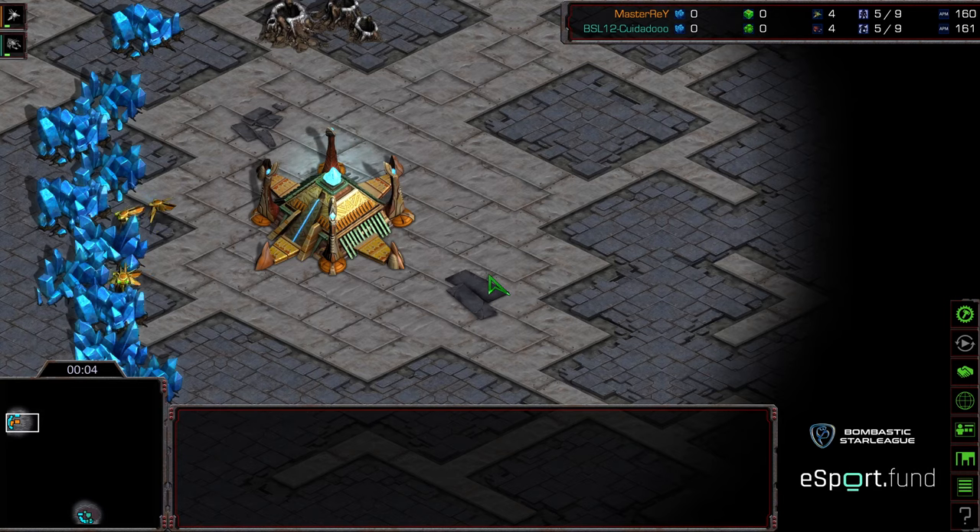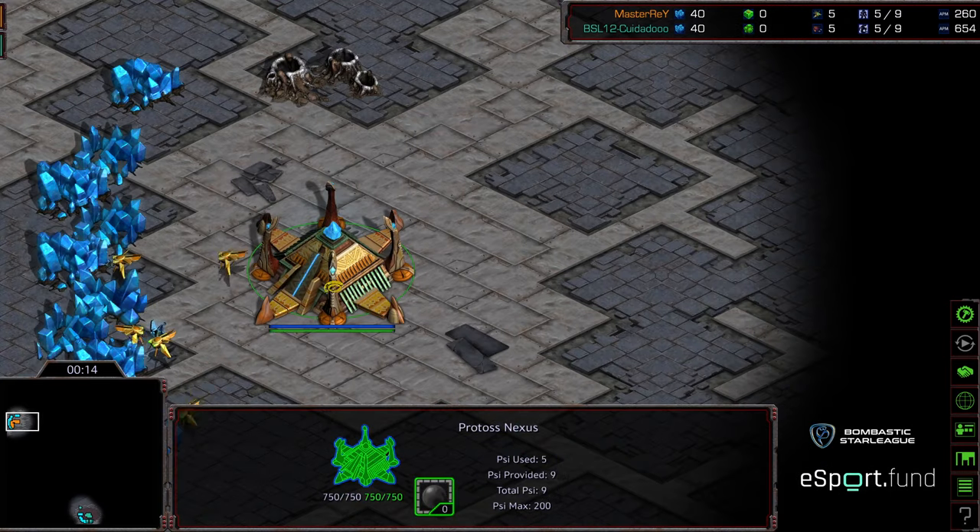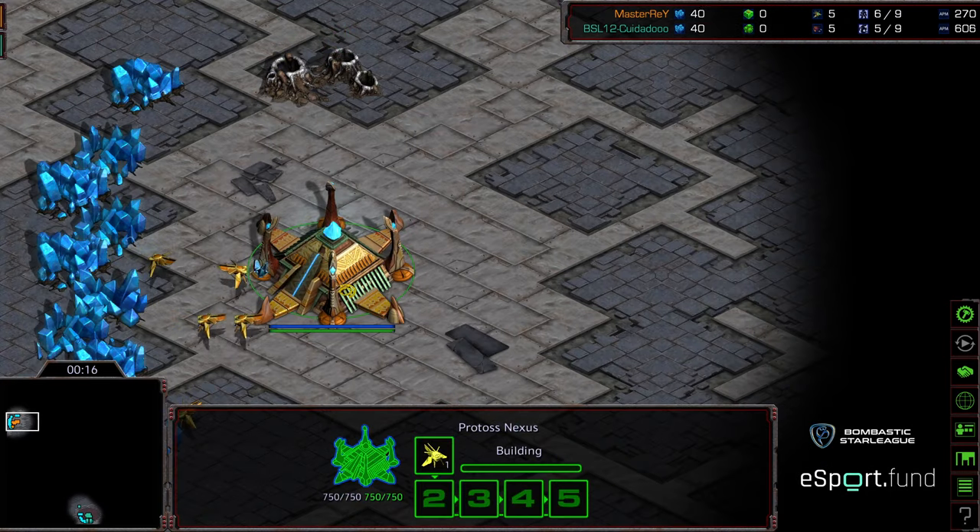Welcome to game one between Master Ray and Kyodadu, aka Zeddy. Zeddy is going to be starting at the six o'clock location as the teal Zerg overlord slowly makes his way to the initial scout. Master Ray is starting as the orange Protoss in the upper left hand corner.